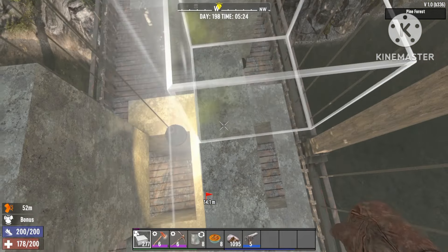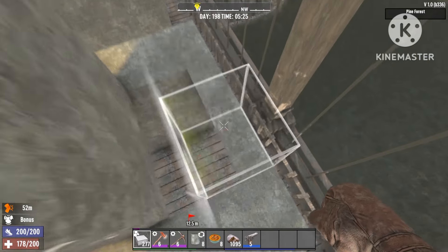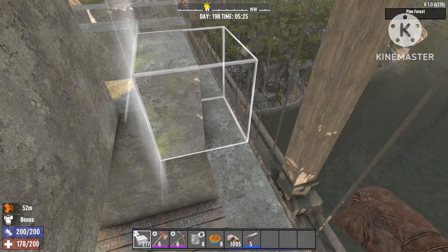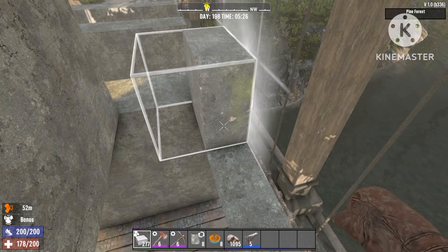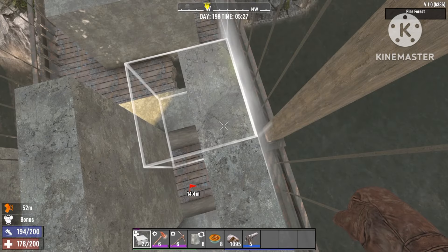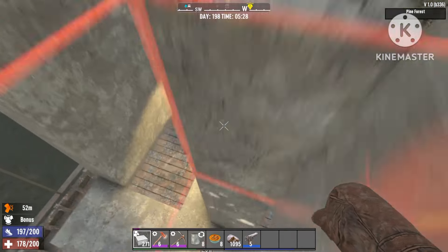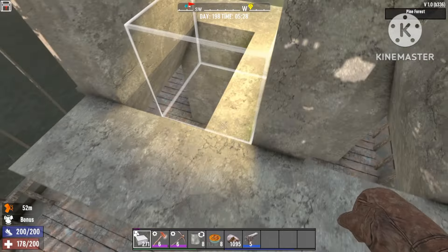Everything three blocks high, otherwise the zombies will stack up on top of each other and just climb over it, so it has to be three blocks high each. The other side — do exactly the same on the other side.